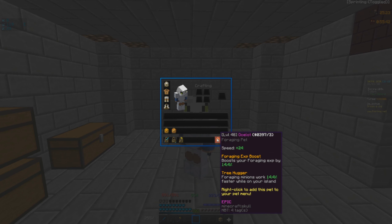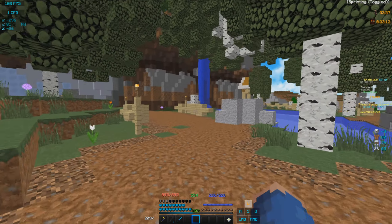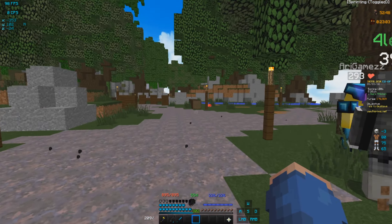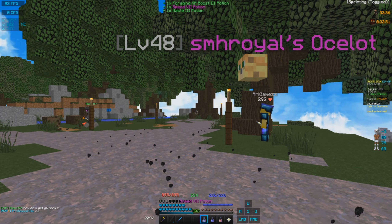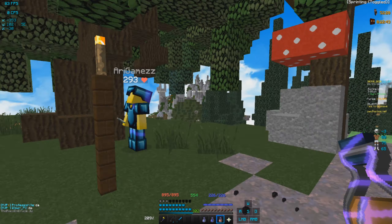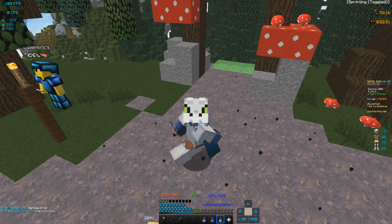Also, I forgot to mention — we are going to be using the ocelot pet in order to speed up our XP. Its ability is foraging XP boost. If you have enough money, you could use a monkey pet instead. We are here in the Birch Park, and if we find the jump pad, we're basically going to make our way to the dark thicket. The fastest way to get your foraging skill XP up is to grab these three potions from the potion bag — haste, foraging speed boost, and speed. Because of the haste, we'll be able to one-tap these logs, and the tree capitator axe lets us mine multiple logs at once. I will bring you guys right back when I hit level 20.